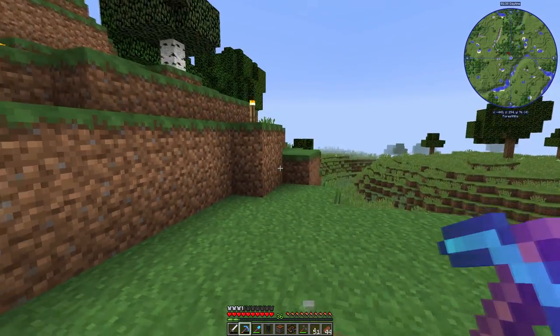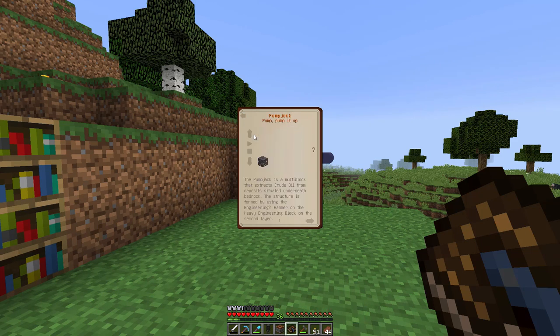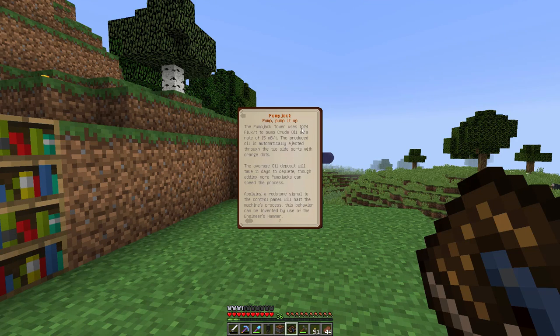We know this chunk is good, so we can get these back. Let's open up the engineer's manual and go to oil processing. We have the pump jack - it's a multi-block that extracts crude oil from deposits underneath bedrock. It uses 1024 flux per tick to net 15 millibuckets per tick, and it is automatically ejected through the side ports with orange dots on them. We can put it right into our tank, and the average oil deposit will take 11 days to deplete. Once it's depleted, you can continue using it at a decreased rate. So we're going to use one pump jack for now.